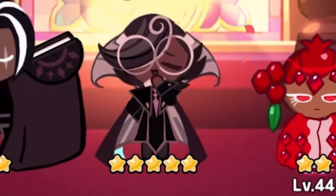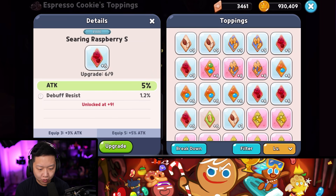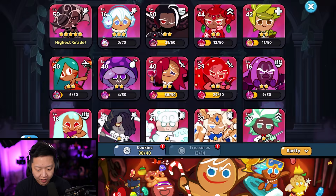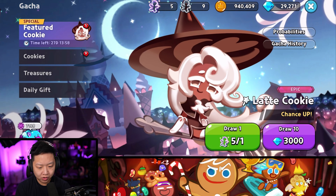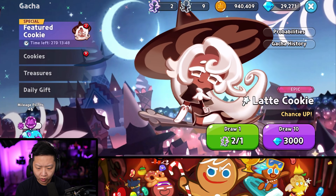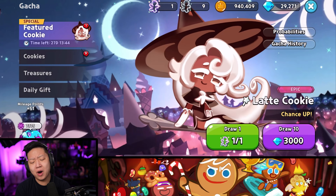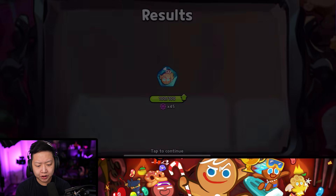Five-star Espresso Cookie — for all the pros out there, can you please tell me what I should put on my Espresso Cookie? I don't know if I should commit to min-maxing all of these Swift Chocolates right now. I feel like I should swap to Raspberries for the plus attack for Espresso Cookie. We have five more rolls — give me a Latte Cookie. I want her so bad.